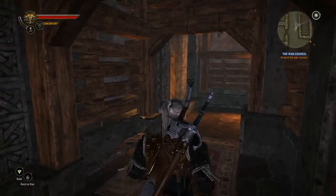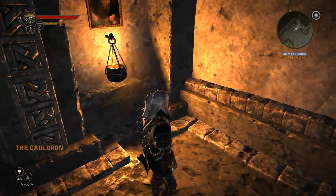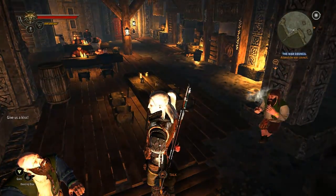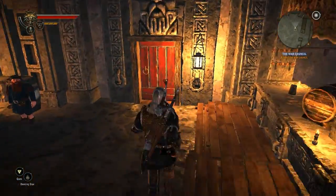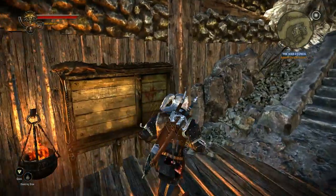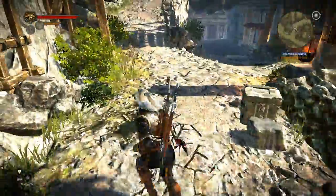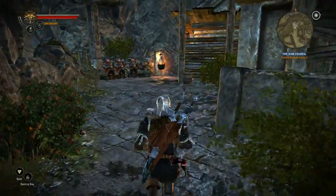Maybe it's downstairs. No effects. The War Council is not in the end, which makes a certain kind of sense. So we're going to get back out here to our better frame rate, and we're going to take all the defenses when I arrive — that's just how I roll. There's the Mysterious Merchant again. We need to figure out how to get into the War Council.